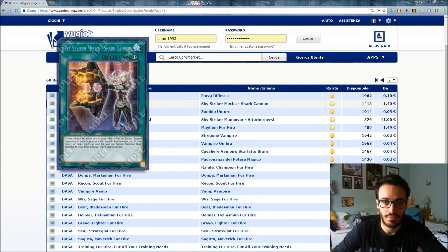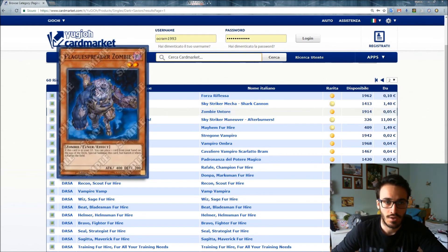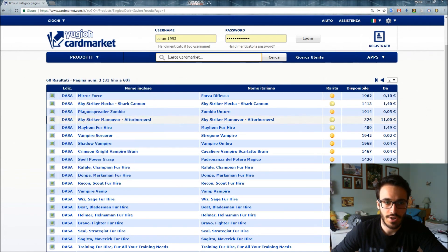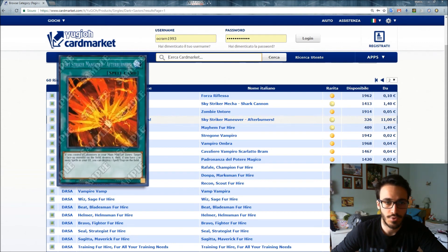Sky Striker Maneuver - Afterburners is currently around 11 euros. If you control no monsters in your Main Monster Zones, target one face-up monster on the field and destroy it. Then if you have three or more spells in your graveyard, you can also destroy one spell or trap on the field.